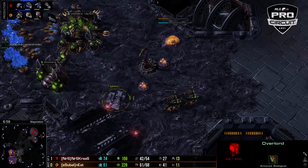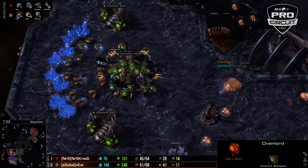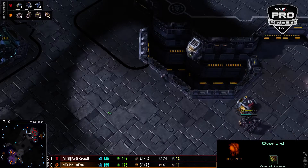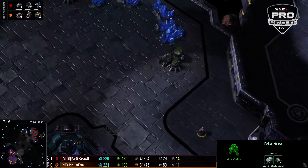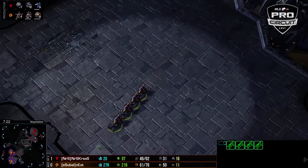QXC doesn't even try to take a third. Also cool to note for less experienced players: Next took both gases at his natural, so if hellions run by or there's a scan or he's scouted somehow, it looks a lot like Muta. And this is very very bad for Cress.